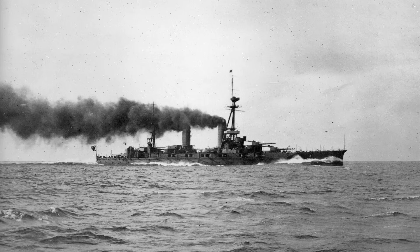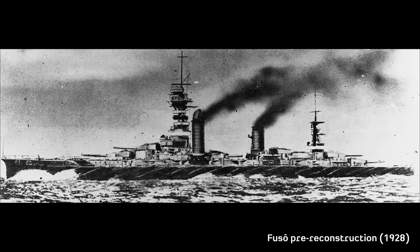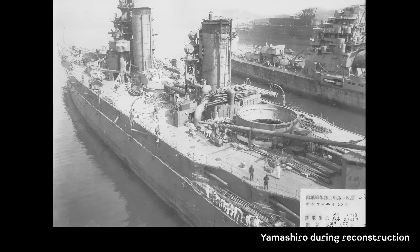These 29,000-ton battleships would see no combat during World War I, with their service consisting of training and patrolling cruises. The ships would undergo major reconstruction in the 1930s, with Fuso going into the yards from 1930 to 1933, and Yamashiro going into the yards in late 1930 and completing in early 1935. The Fuso-class ships received a substantial armor upgrade adding more than 3,500 tons, with a focus on horizontal protection and improvements to the anti-torpedo protection systems. Propulsion was also a major aspect of the refit, with six Kampon oil-fired boilers replacing the 24 mixed-fired boilers along with new Kampon turbines.